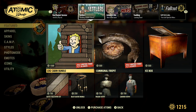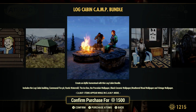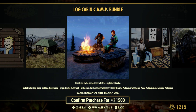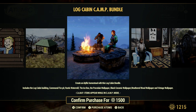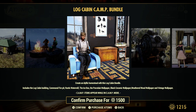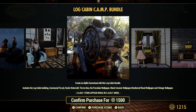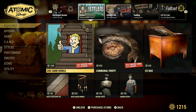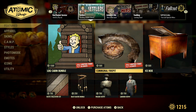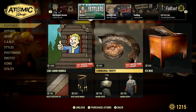Let's look at the log cabin bundle from last week. Someone was telling me yesterday you could use it as a bed or chair that gives you the well-rested perk. For those that don't know, that's what I believe it is. This one actually is a boat, but it has to be placed in water — you can't just place it on flat ground. So keep that in mind if your camp is not near water, you're not going to be able to use that.